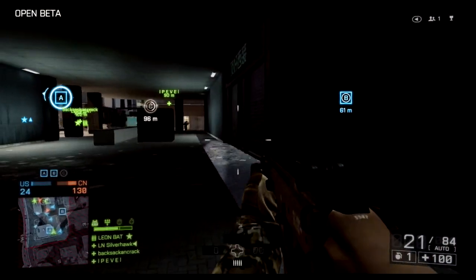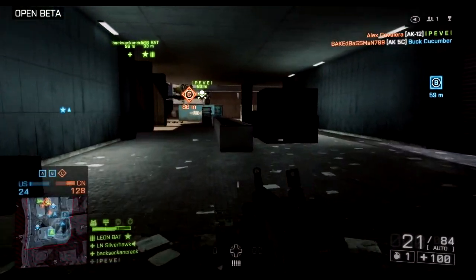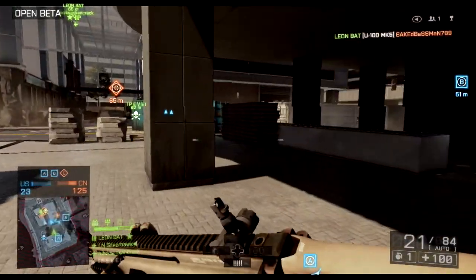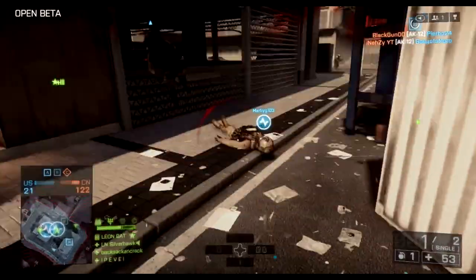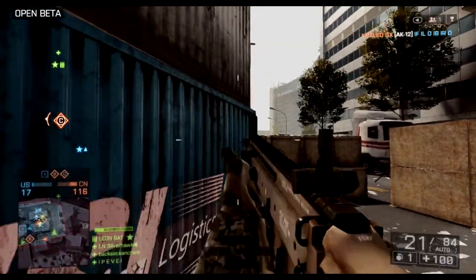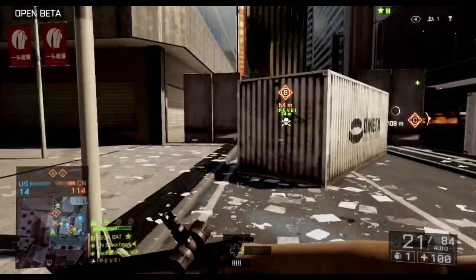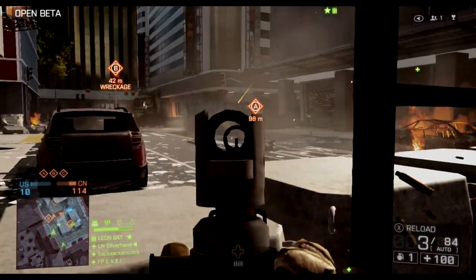The enemy is probably trying to take the flag somewhere. There's a teammate right there but it's not that easy to revive someone here because you respawn too fast - you have like five seconds and you can click and respawn. Less time to revive, but that's also good because reviving was kinda overpowered in Battlefield 3.